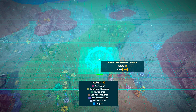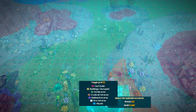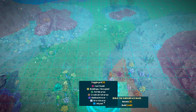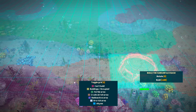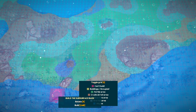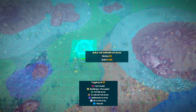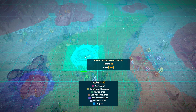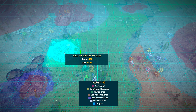We need to choose the location for our people to build the subsurface base. We can't build in occupied areas, but we can look for fertile areas, crude oil rich areas, and avoid radioactive areas. Our starting spot has a bit of radioactive stuff on the edge but has the fertile area and what looks like a crude oil zone, so we'll build right in the middle.